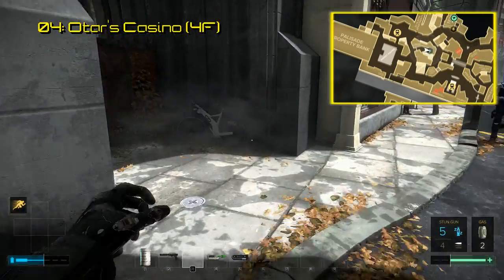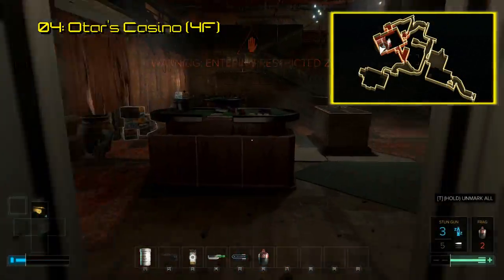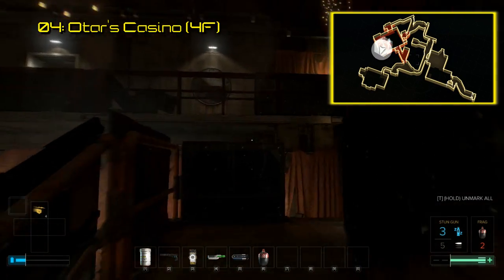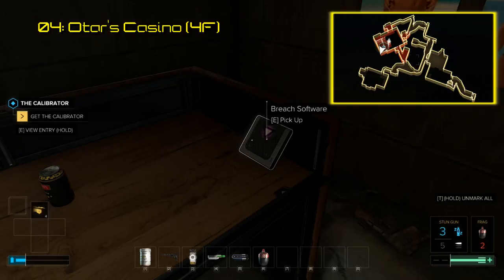The fourth is in the Otar Casino. To access it you can go to an alleyway behind the Tube House in the northwestern section of Prague. Get into the sewers and from here you can either talk your way in or sneak to Mr. Boclavelli's office and take the Breach software from his desk.